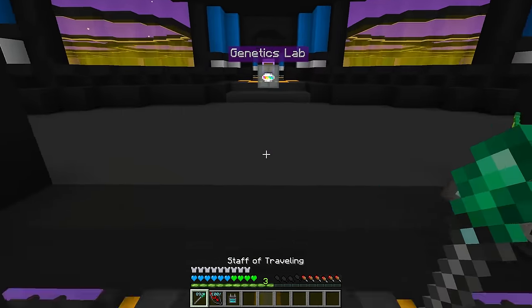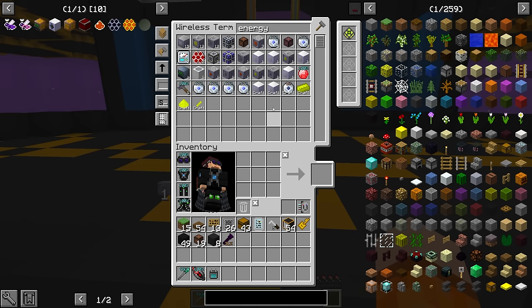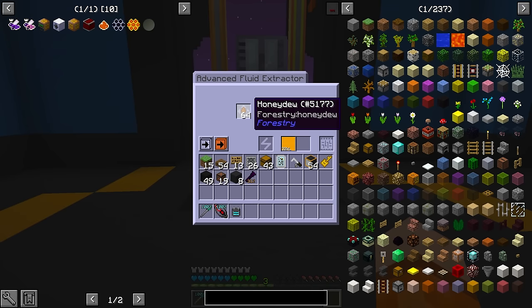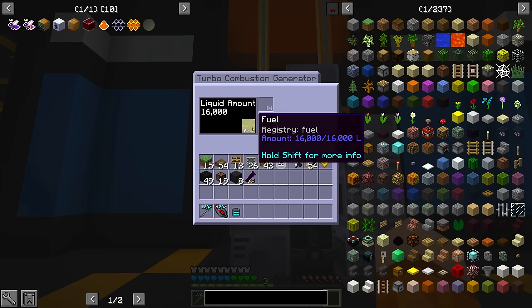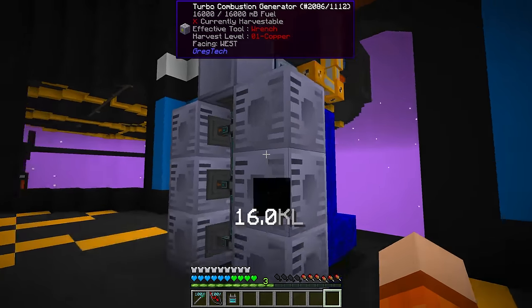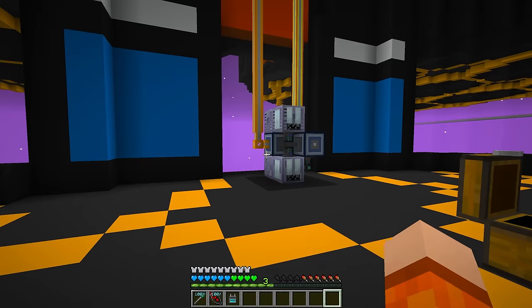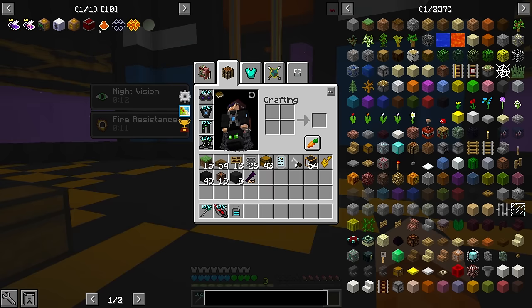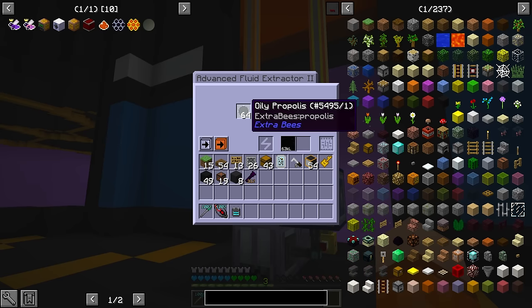I have already put together the rest of the components - the casing, maintenance hatch, and energy hatch. We're going to run this at IV for now, and we're actually going to replace the fluid extractors that are currently fluid extracting honeydew into honey and oily propolis into oil, which we then send into combustion generators along with fuel - this is how we're actually powering the bees. We'll replace this with a large processing factory handling all the recipes. We want to fluid extract the pyrotheum dust, krypton combs, neon combs, honeydew, and oily propolis.